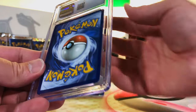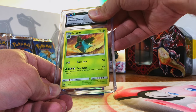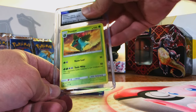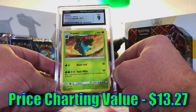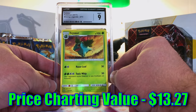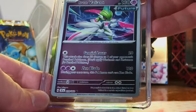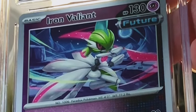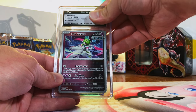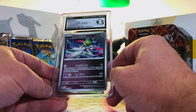Thank you all for joining me on these reveals — I love doing these for y'all. Oddish Common from Shining Legends, original 151, Shining Legends again. I'm gonna go with a 9.5. Nine. Okay, no problem, still mint, love it. Iron Valiant Reverse Holo Uncommon from Temporal Forces — cool artwork. I'm guessing a Gem Mint. Nine-five. Definitely take it — really good Reverse Holo in my opinion, awesome artwork.